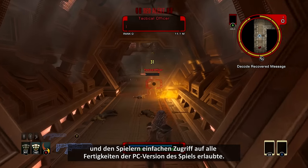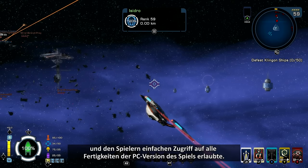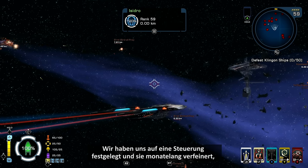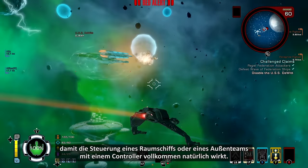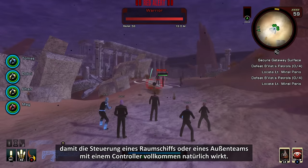We gave players easy access to all the abilities in the PC version of the game. We came across a control scheme that the team loved, and we spent months iterating our final layout to make it feel completely natural to fly a starship or lead an away team on a controller.